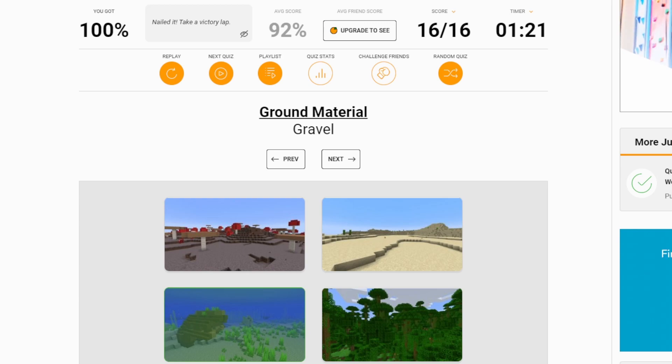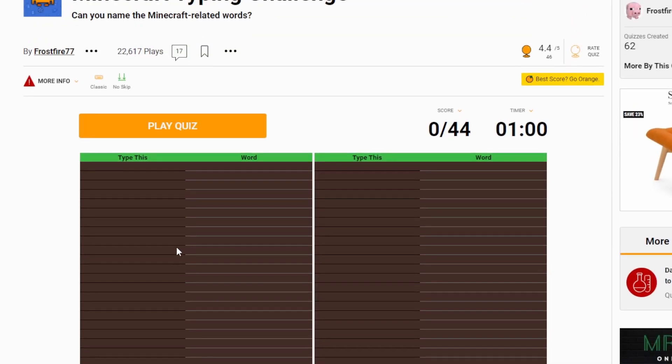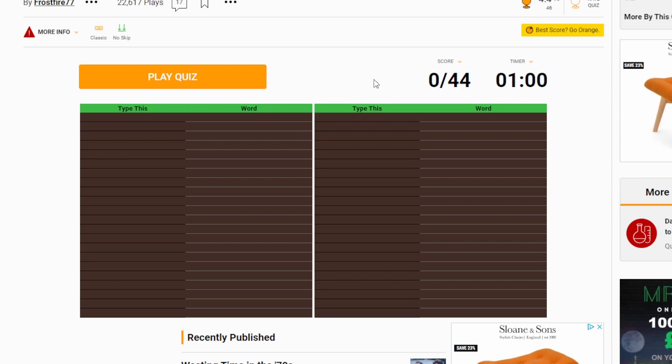That is three done so far, and that is all three right. But I have a feeling it's still going to get harder. Next up we've got a typing challenge, and I'm not sure what this is. It only gives us a minute, and we've got 44 to score. I think it's going to give us 44 words to type, and in a minute that's going to be pretty hard. There might not be much speaking from me in this one because I just need to solely concentrate.